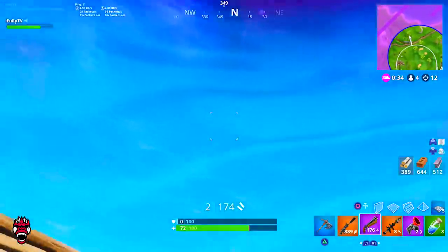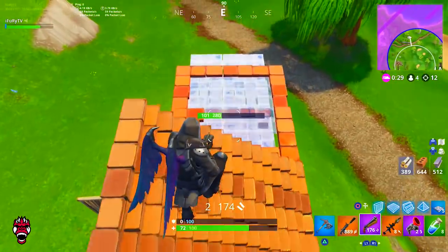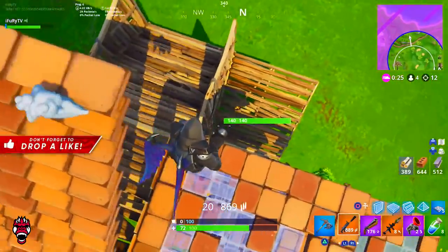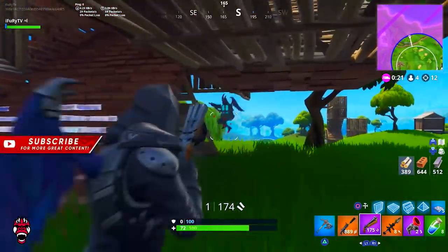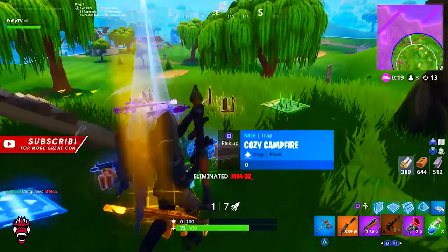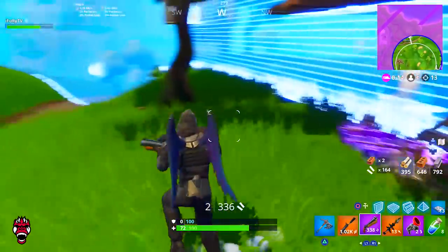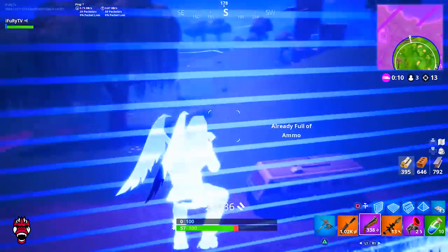Once it moves to the lake it's going to start having lightning effects and a whole bunch of stuff with this cube is going to go down. A lot of people are assuming this is happening Tuesday — that it ends up at Loot Lake and everything happens from there. Once that comes, we'll have about six days left in the season and then we'll know what this cube is going to be doing for the end of Season 5.